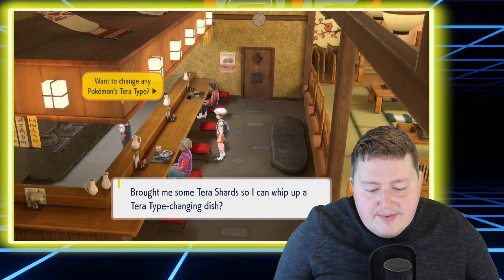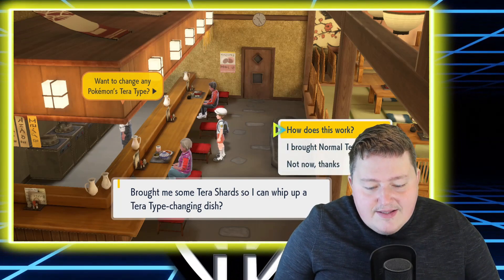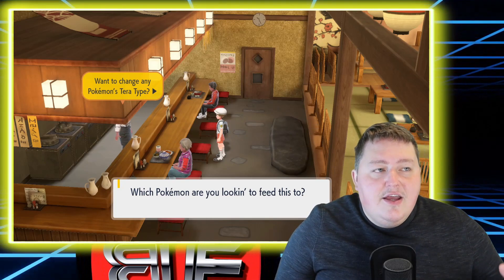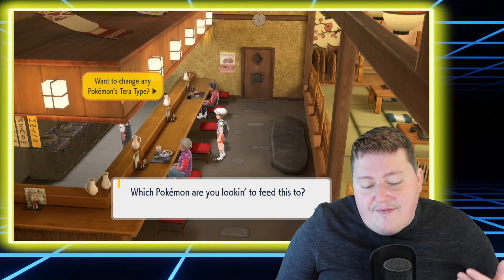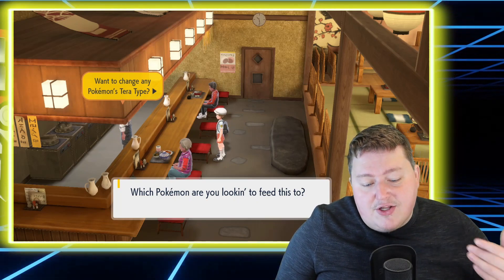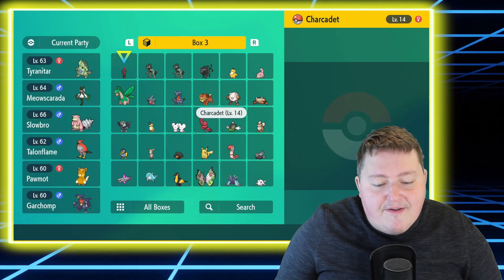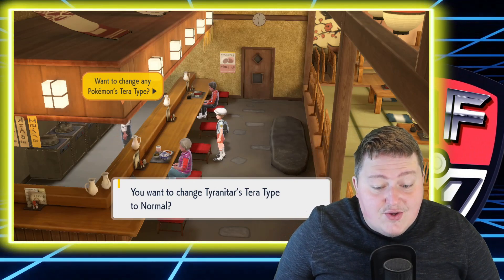So let's talk to him. He says: brought me some Tera Shards so I can whip up a Tera type changing dish. And I'm going to say I brought Normal type Tera Shards. All the types are going to come up on the list — you have to scroll down if you have plenty that are all 50. Once you have your 50 Shards of each type, you are going to be able to change that type. He says: which Pokemon are you looking to feed this to? And I'm going to feed it to my Tyranitar. He says: you want to change his Tera type to Normal?